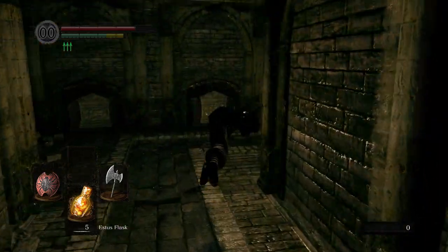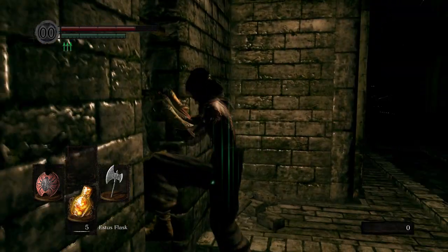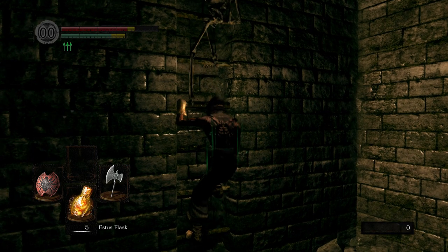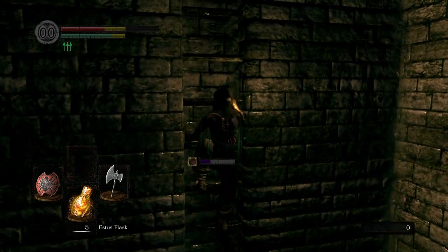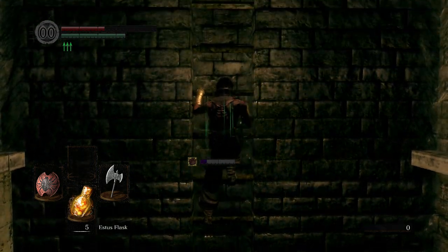After this you're pretty much safe. You have to run and roll to get past this because there's two archers and a pyromancer. Then you have to climb the ladder and avoid the skeleton, which is not always there.